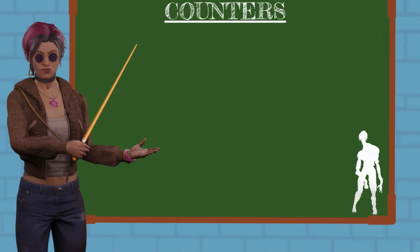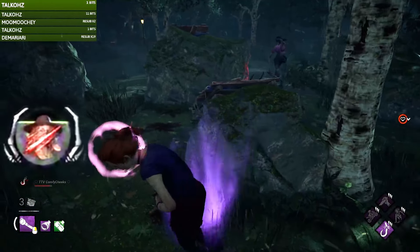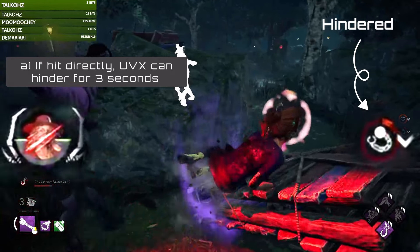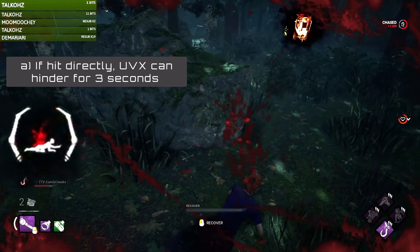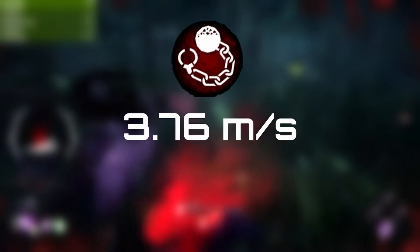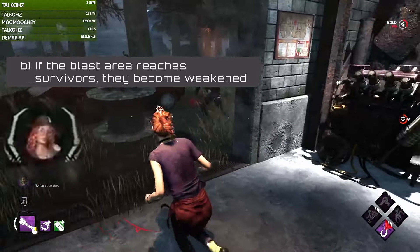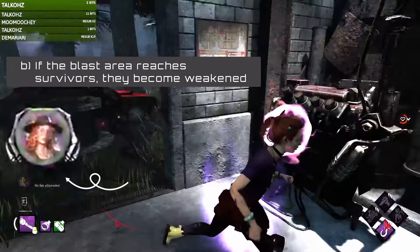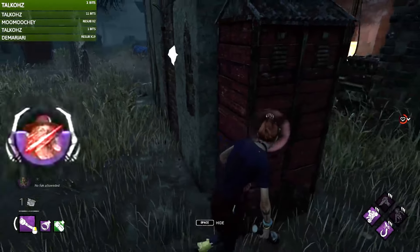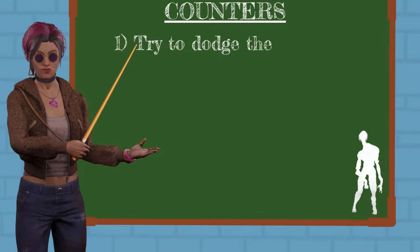Now let's talk counters. Number one: the UVX projectile and its blast area can do a few things to survivors. If a survivor comes into direct contact with the projectile, they become hindered and their movement speed is reduced by 6% for 3 seconds, meaning survivors move at 3.76 meters per second as opposed to the normal 4 meters per second. If the blast area reaches survivors, they become weakened. Weakened survivors have a bubble around their heads. An already weakened survivor that is hit by a blast area will lose one health state. For these reasons, try to avoid getting hit by the projectile.